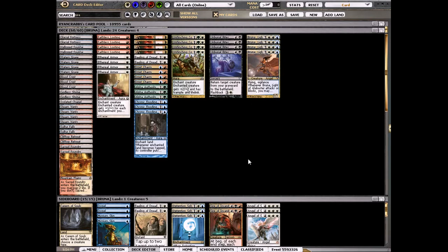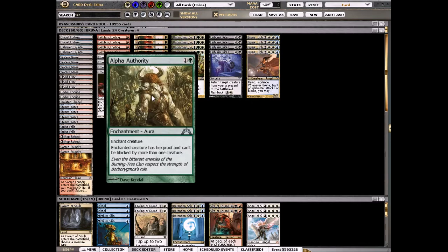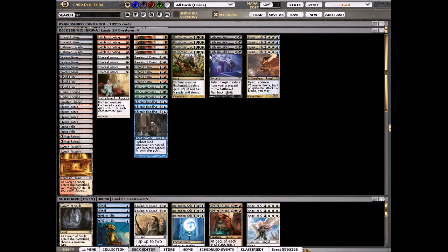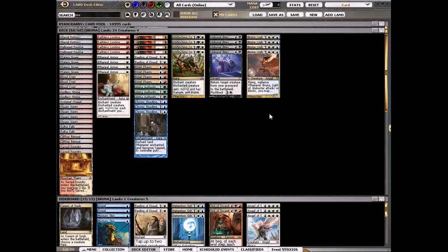Now we're almost at the end of Type 2 — only one set left before a full rotation — and we have lots of good enchantments to get back. Bruna is one of the legendary mythic angels from Avacyn Restored, but she's seen about zero play outside of kitchen table and Commander. She's a 5/5 flying vigilance, and whenever she attacks or blocks you can attach any auras from play, graveyards, or your hand onto her.